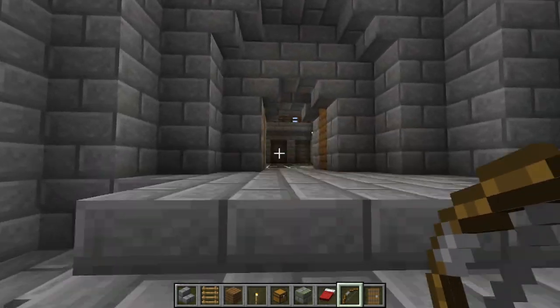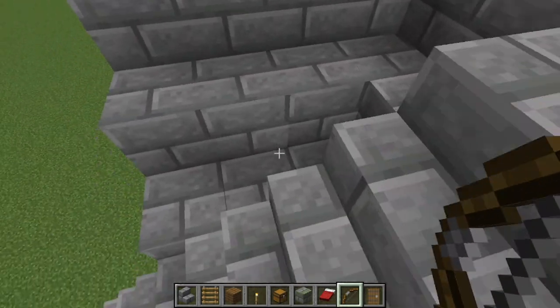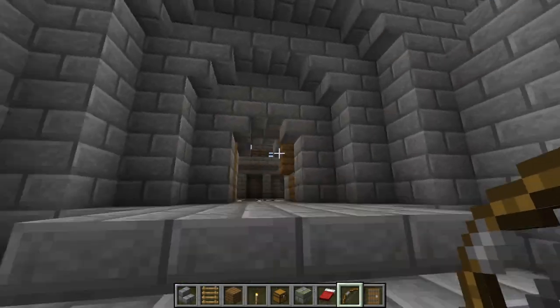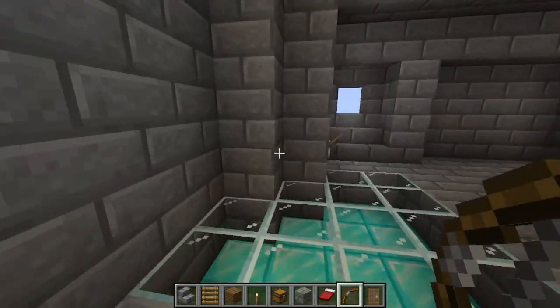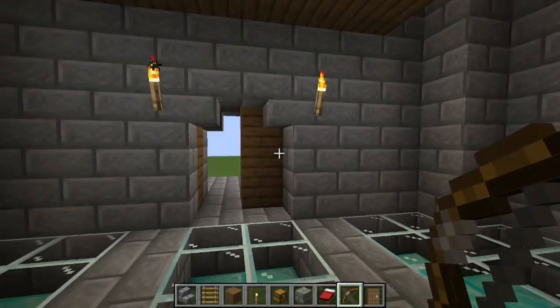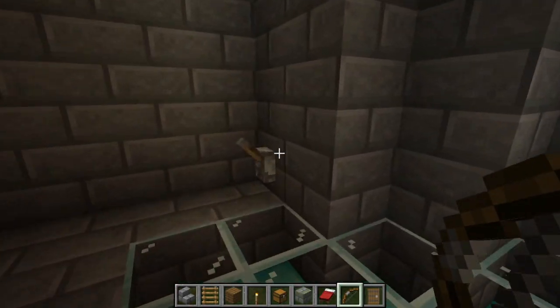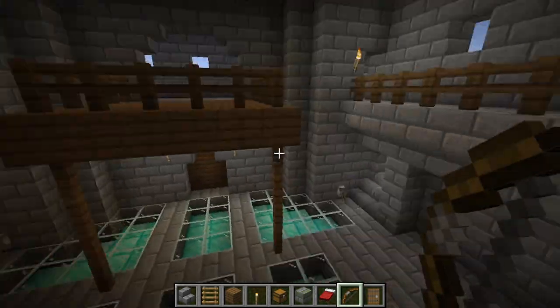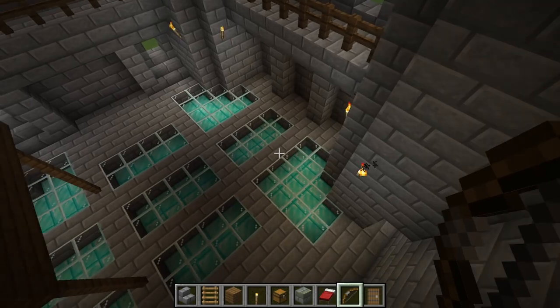I'm obviously building this in creative, but as you can see, this lever right here triggers this door to open and close. We're just going to open that right now. Once we're inside, we can press this lever to close half the door and this one to close the other half. So this is the inside of the castle so far.